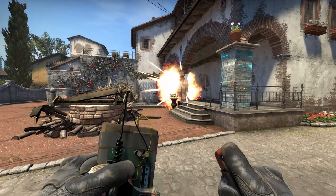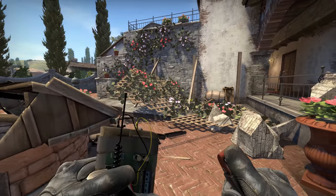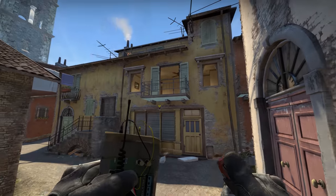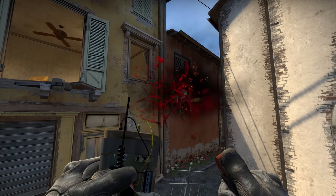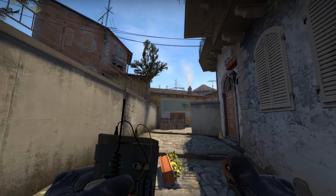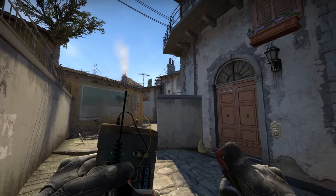This sort of destruction means that this map will play differently from the vanilla version of Inferno. If somebody's abusing a particular bit of cover, you may be able to destroy it, changing the gameplay of this map dynamically. Take Banana, for instance — if there's an annoying sniper hidden behind the cover at the top, you can simply blow it up. Or this wall here.